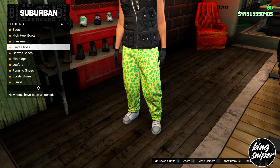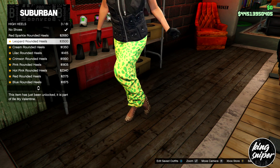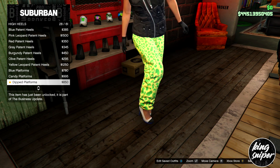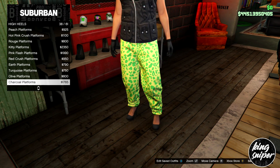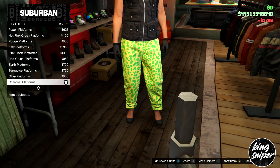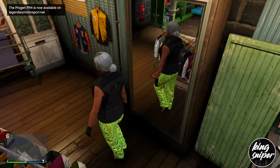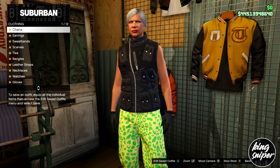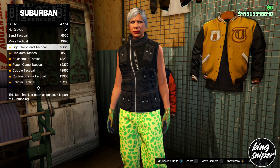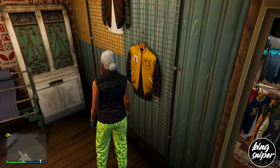From there, go down to high heels and put on the charcoal platforms — those are the shoes for the second outfit. Then go to accessories, go down to gloves, and put on the light woodland tactical gloves, which is number four on gloves.